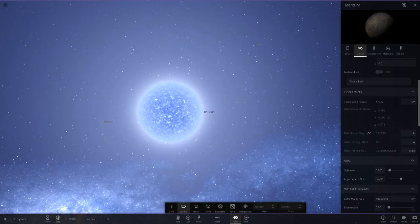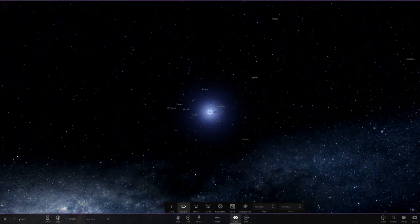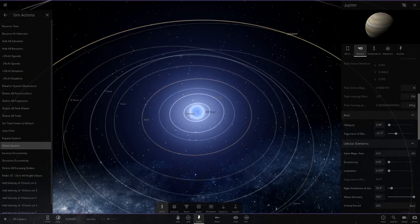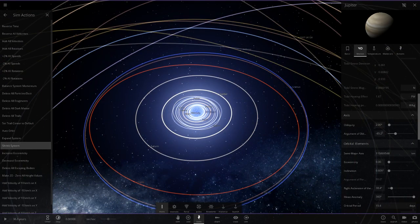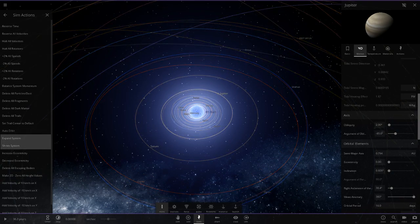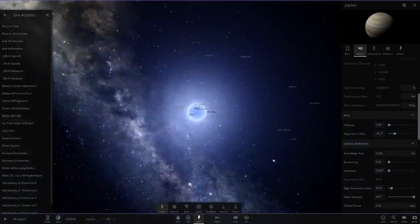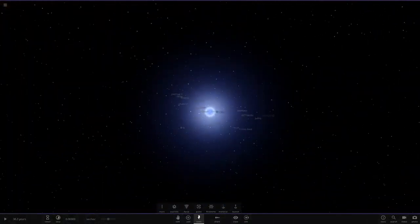Looking at Mercury, it's at 0.325 AU away - that's the number we need to get Jupiter to. Jupiter is currently at 0.329 AU. We use the shrink system tool repeatedly until we get Jupiter right down to 0.325 AU. We got it dead on - perfect. Jupiter is now in the exact right place.